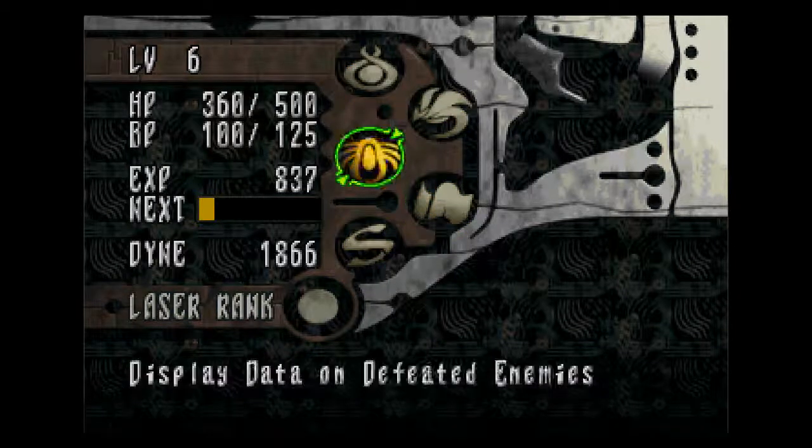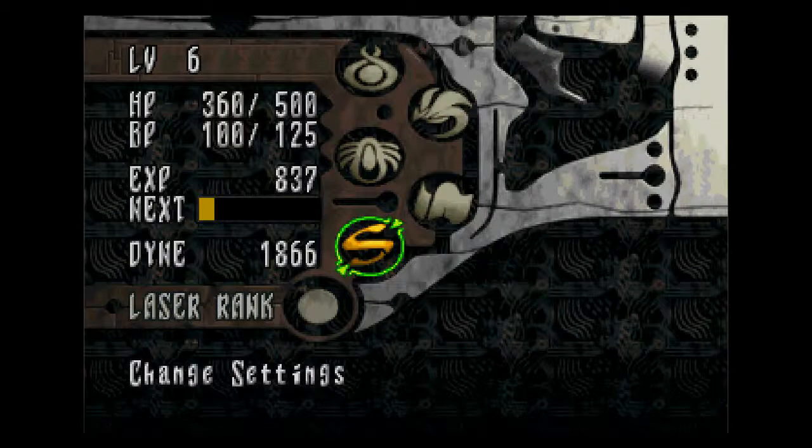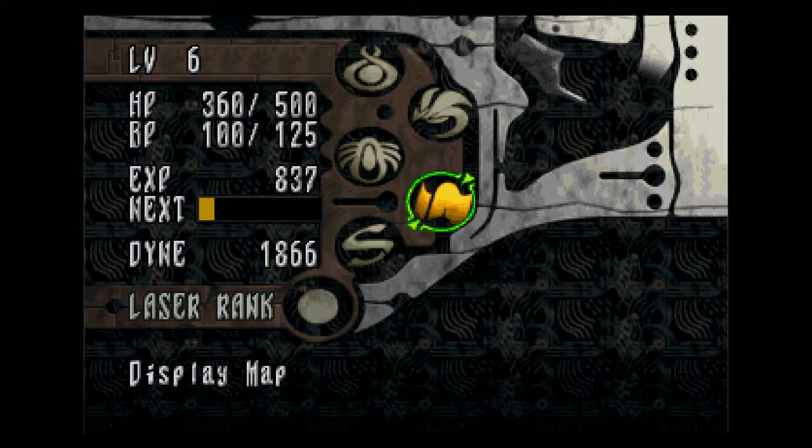You've got five things that you can select here. You've also got your status — your HP, your BP, current and max. Then it shows you your XP gauge and how much money you've got — the dine — as well as your laser rank at the bottom. These five cursors: that's your setting menu, very boring, nothing to show you there.